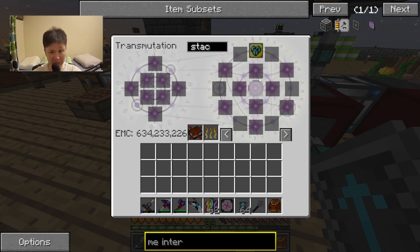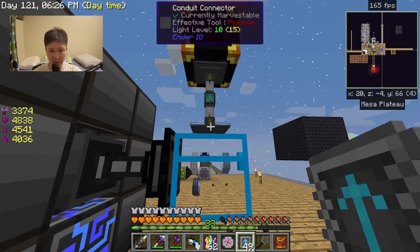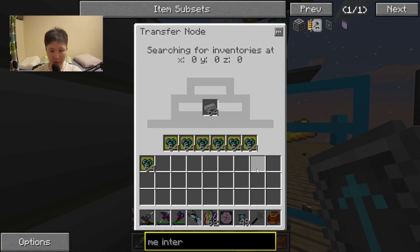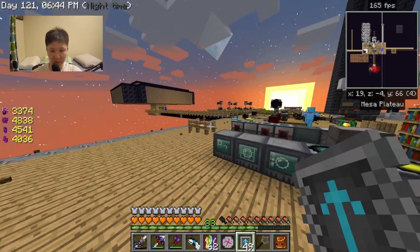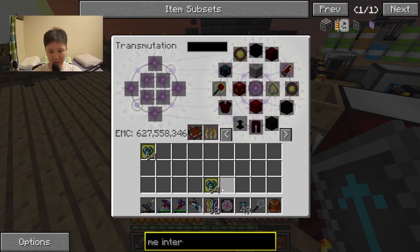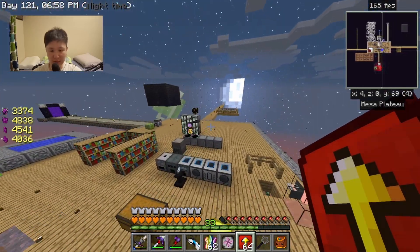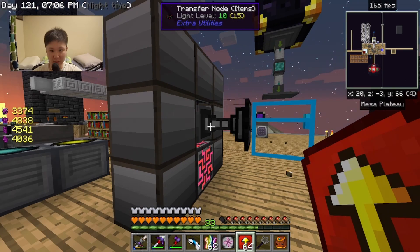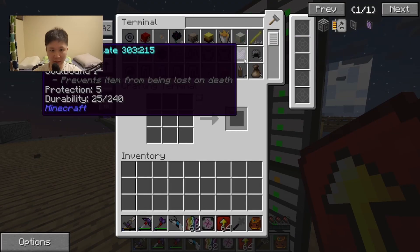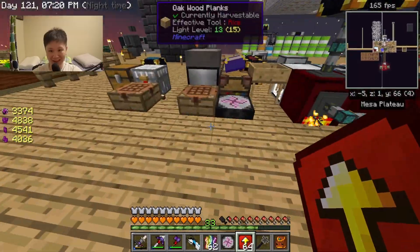Now what I need to do is get an item upgrade as well as a stack upgrade — not sure if the stack upgrade makes a real difference. With that I can put it in there. It's not catching up, so maybe instead of multiple stack upgrades I should put in a speed upgrade. The speed upgrade definitely transfers items a lot faster. I also sorted by numbers instead of name — there we go, all set.